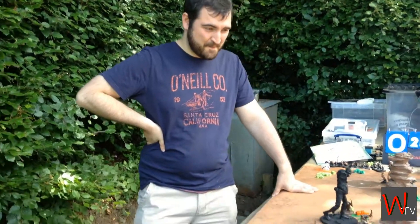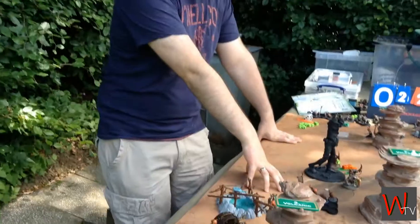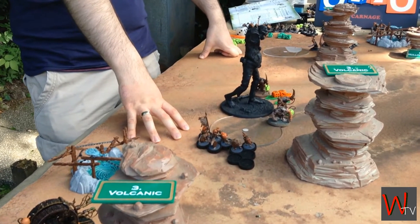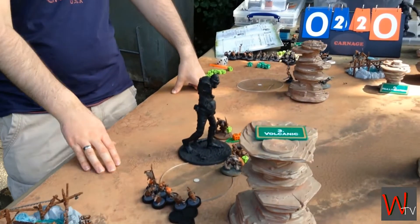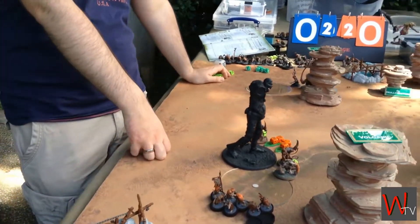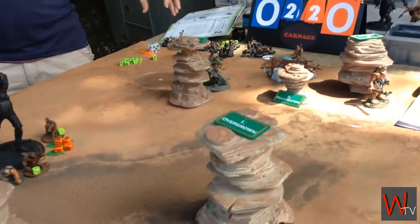Right. End of your turn two and both of us — oh, the carnage. Talk us through it. I've retreated these little rats out, sensibly jumped them out away from Dirty Harry so they're desperately hanging on. Then you charged in with the other Rat Ogres to try and hold up Dirty Harry, which did well — they've tied him. There's a big hole. The Lord Executioner has gone.